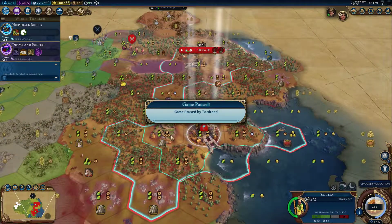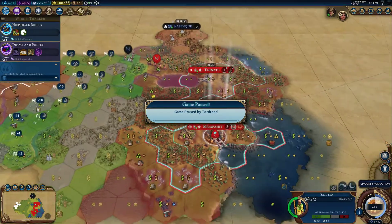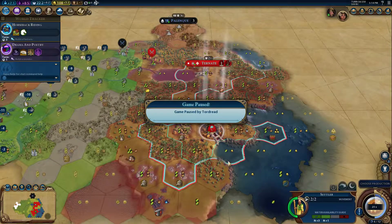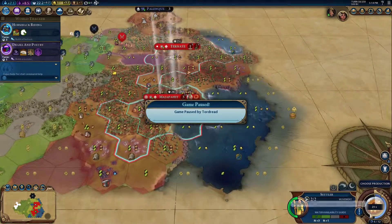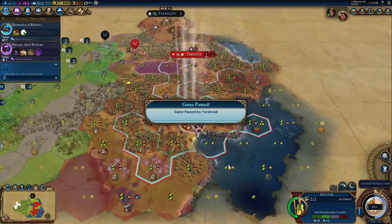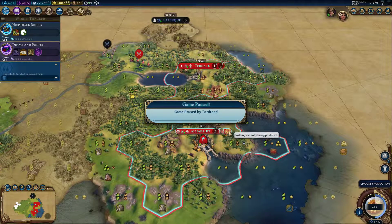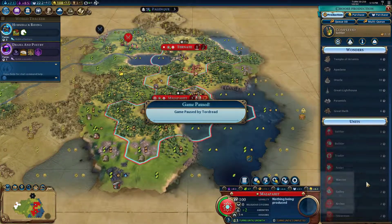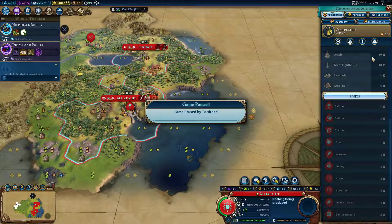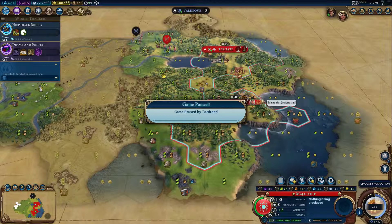Currently in Gathering Storm, if you press Shift and Enter together you actually lose all the production saved up in a city. The trick now requires you to have a turn timer on. I've gone into a single player game with a 30-second turn timer, and at the end of your turn if you haven't clicked any production in your city — I just finished building a settler to demonstrate — I have five turns left on a new settler.